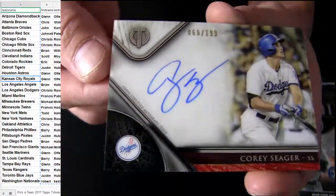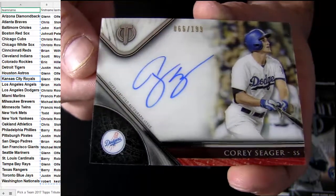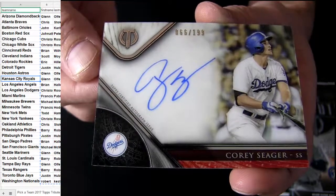Steger — nice. Dodgers pickup, $1.99. That's a Rose hit — nice hit, bud. I love some Tribute cards.